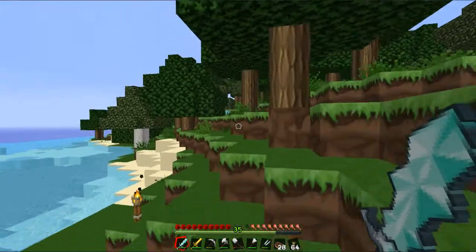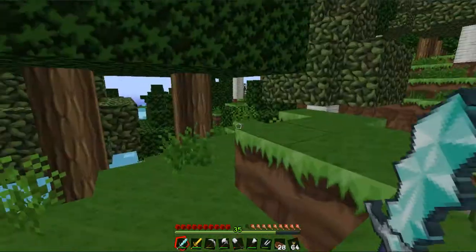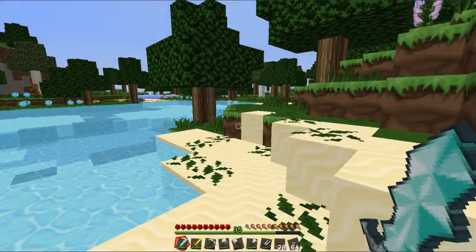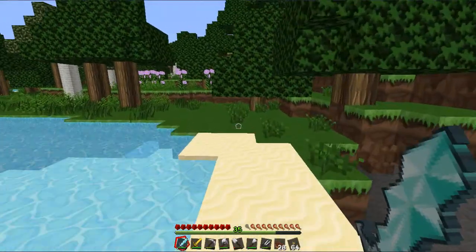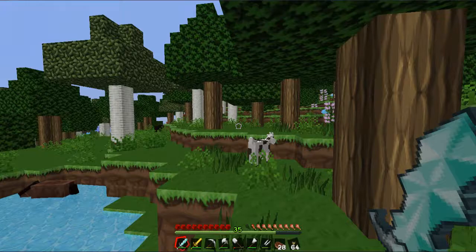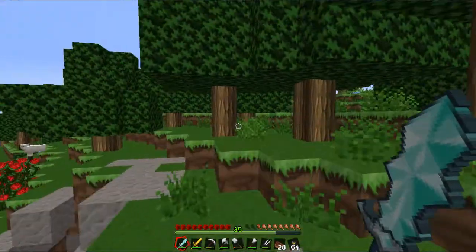The horses I am looking for are the vanilla bay horse, so it's kind of a ginger horse with black mane and tail, and the other one is the Mo Creatures gray horse with white markings. I'm not quite sure the specific breed name for that one - if you guys know, put it in the comments below. The Mo Creatures wiki just says the gray and white horse.